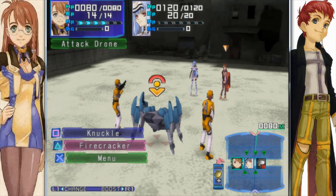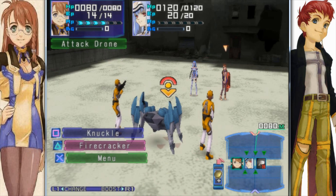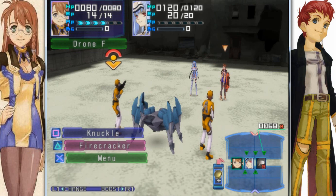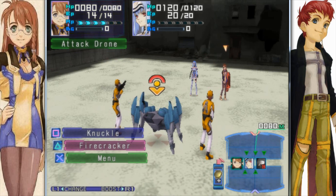Okay, there we go. Attack Drone ADHP. Drone F has 68 HP. And Drone M has 50. Now, these two over here are biological enemies, 'cause they're humanoid. The guy in the middle is mechanical, so he'll be M in the turn queue.